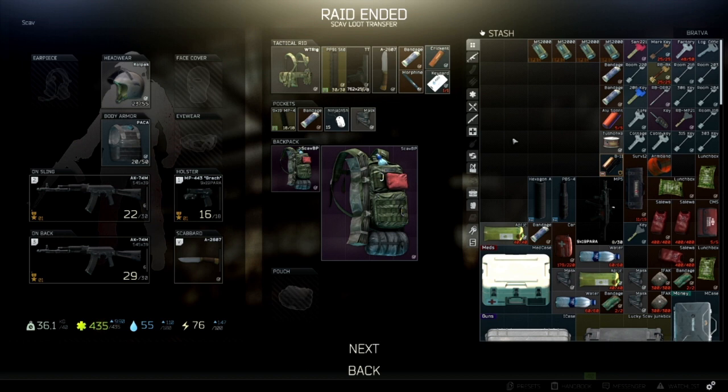You can keep the weapons and play with them as a PMC — I won't sell the AKs; I sold the pistols and the Saigas and kept three AKs: two AK-74Ms and the AK-74U, my favorite weapons. That's three raids covered for free even if I die. Play as a scav, earn money — that's it. It's still three free weapons for three raids just by using your scav.